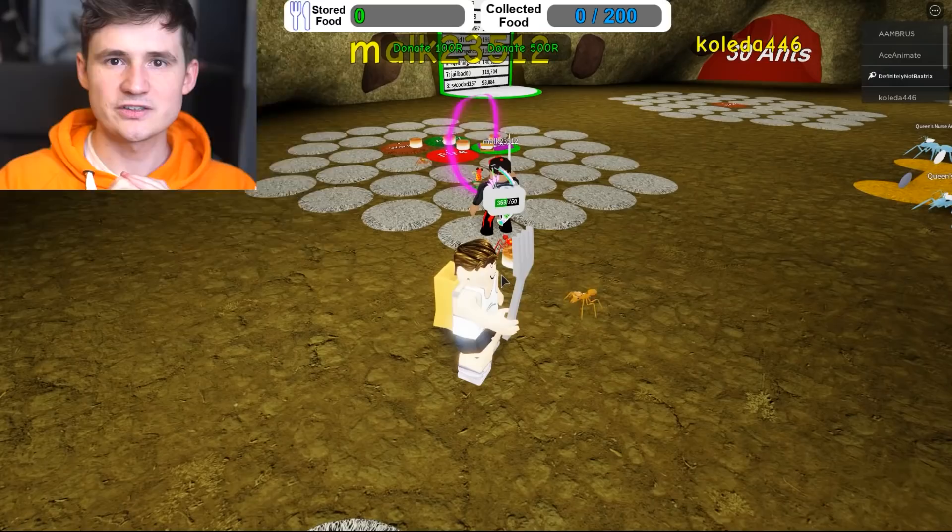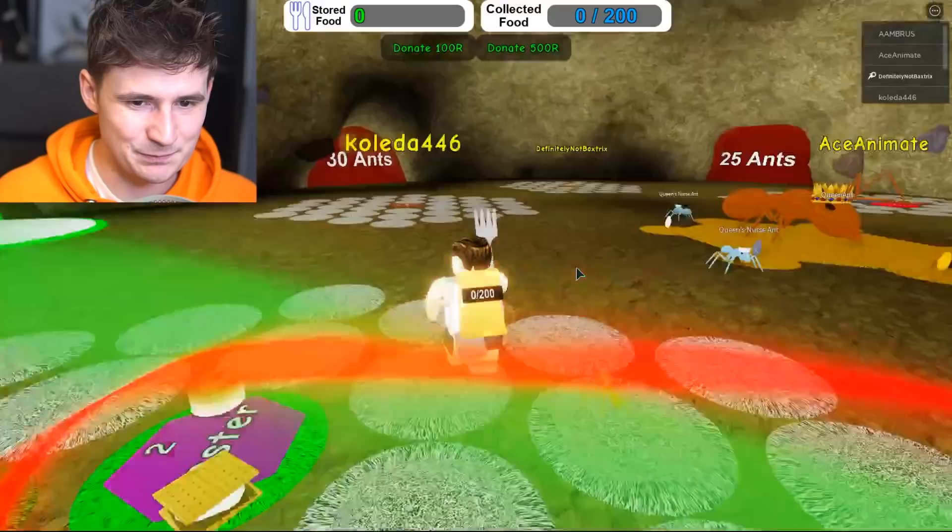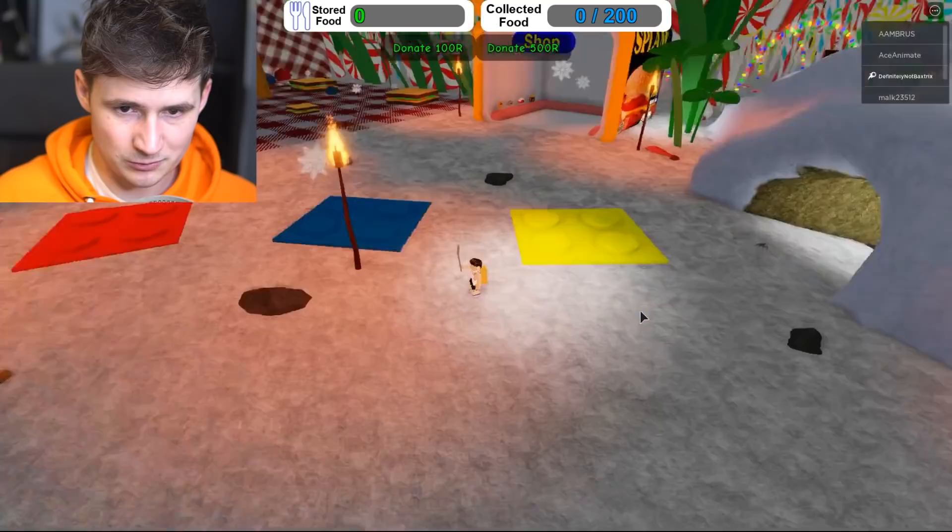Oh my god, what is this? Santa! Hi! Don't care. So this is something like Beast Simulator, but it's with ants. They're feeding their little ants. That's beautiful. Let's get food. How do we get food? That's a good question.